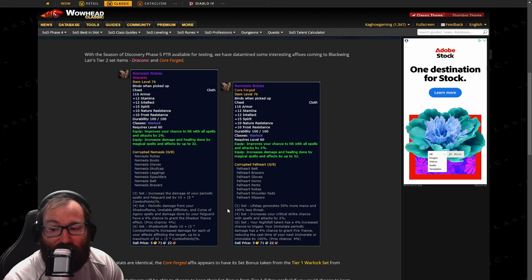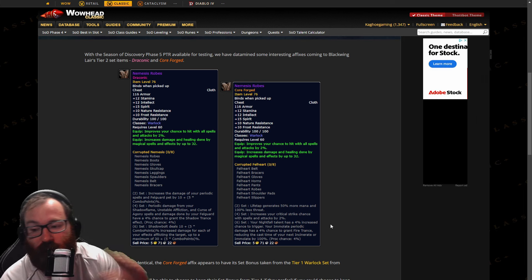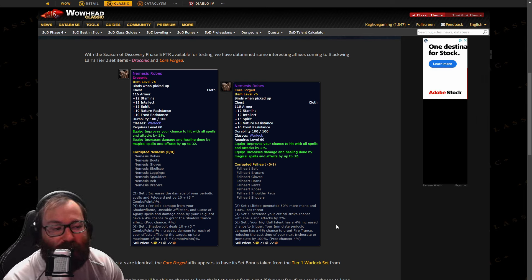So you'll be able to sort of mix and match these. You could actually have a 4-set of both of them if you want to, which is probably where most classes might end up because some of these are quite powerful. If the 6-set really isn't super amazing, I've definitely been looking at that for Feral Druid. Which could be very cool, especially since we'll no longer need FR gear, so we'll be able to get that nice balance going.